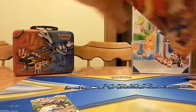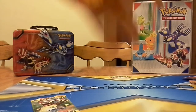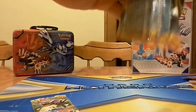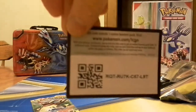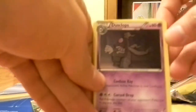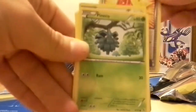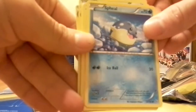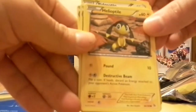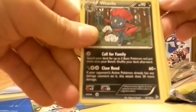Moving on to the second pack of three. We got Dusclops, Pidgeotto, Startling Megaphone, Pineco, Spiel, Binary, Caterpie, Hiliaptile, Stonkey — the rare is a Weevo, not a Holo.